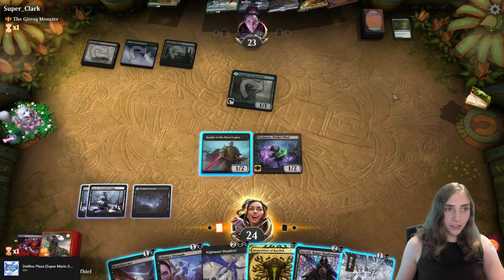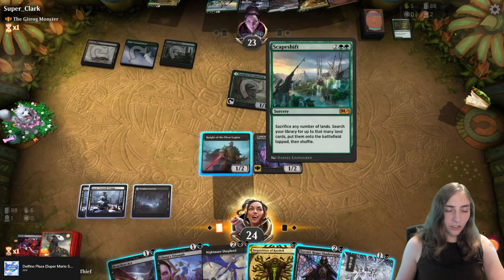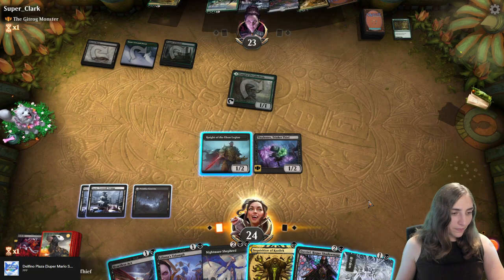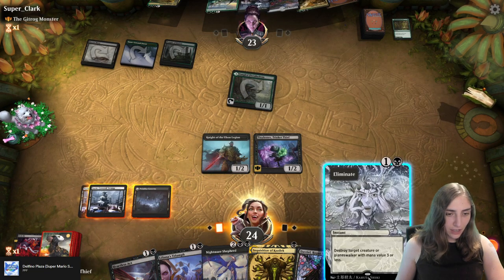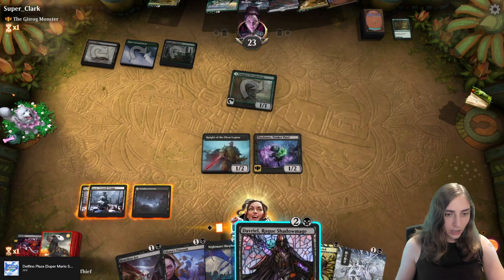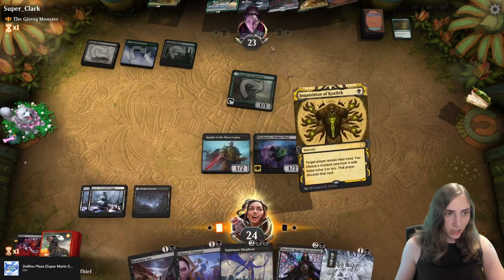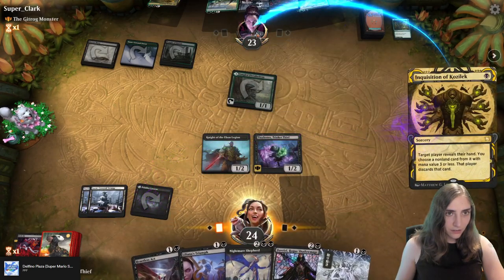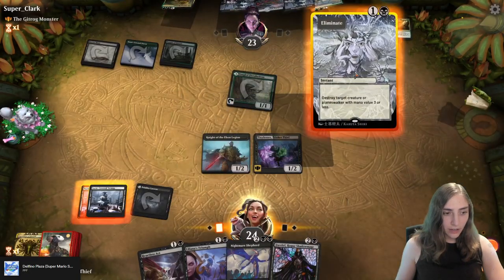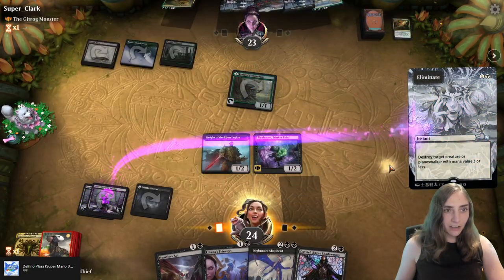The Tangled Fluorohedron is just kind of chilling. They bought back that Scape Shift. I'm going to have to try to make them discard, I suppose. I'll check that hand — it's Assassin's Trophy and lands. Okay, eliminate the Fluorohedron.